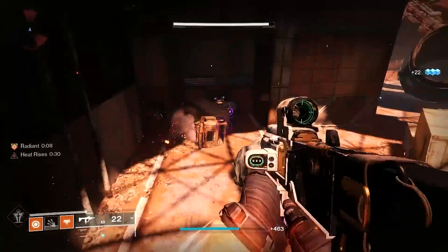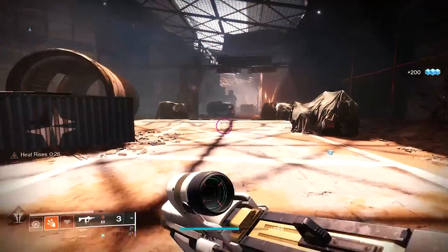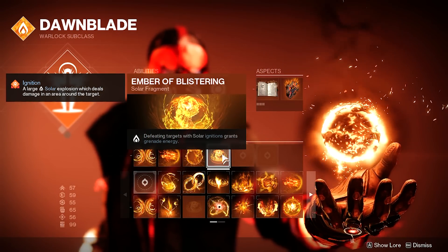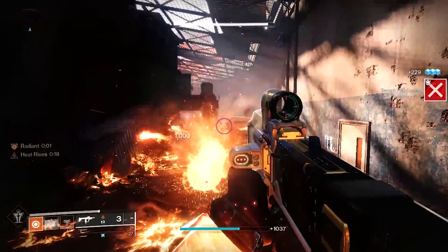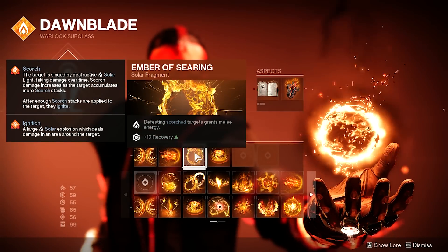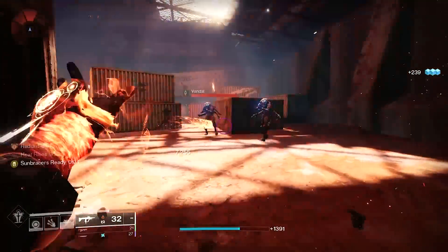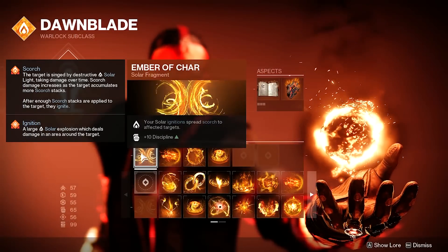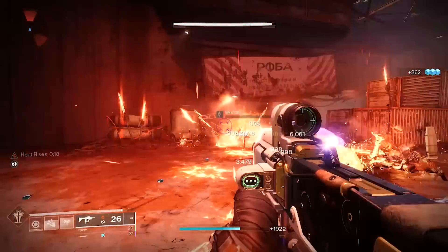Our main goal with Solar Fragments is to amplify the synergy between our melee and grenade energy. Starting with Ember of Blistering: defeating targets with solar ignitions grants 20% grenade energy — something we'll easily benefit from with all the grenades we'll be throwing. Using Ember of Searing, defeating scorched enemies returns between 8% melee energy for low-tier enemies and up to 28% for high-tier enemies. And since we're using Ember of Char, which spreads scorch from solar ignitions, we'll create a ton of ignitions and scorch a large number of enemies.